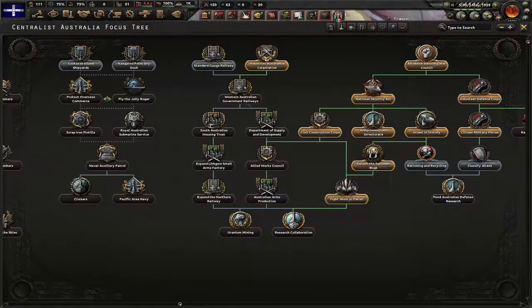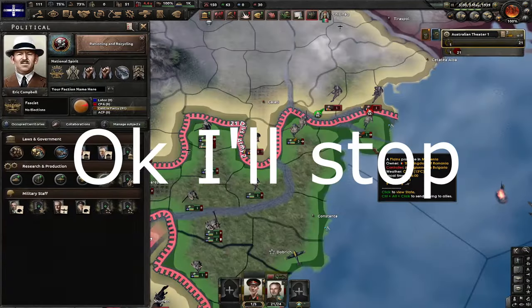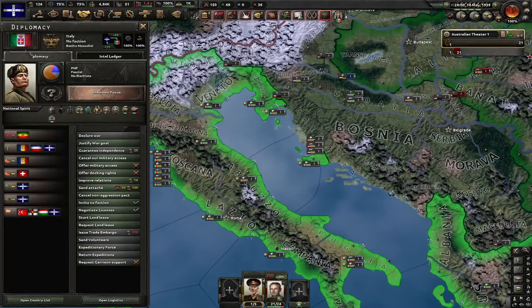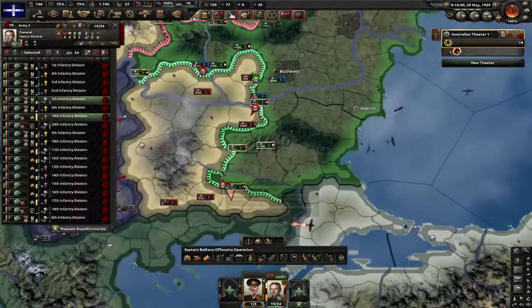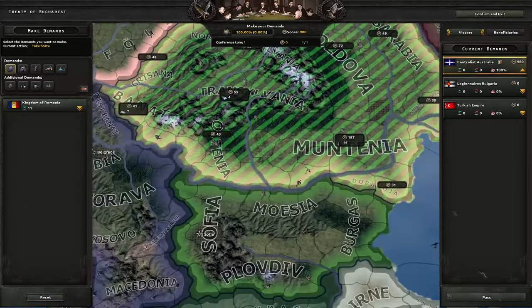Finally we can go for extensive conscription. Next focus is Rationing and Recycling. Alright, it's over for Romania — let's take it out. Let me kick them away from the faction, dismantle the faction, and quickly create a faction with them again. Turkey is now fighting Romania — a country that guaranteed them in the first place. The only reason they're at war is because they protected them. That's an absolute betrayal. There you go — Romania is gone.